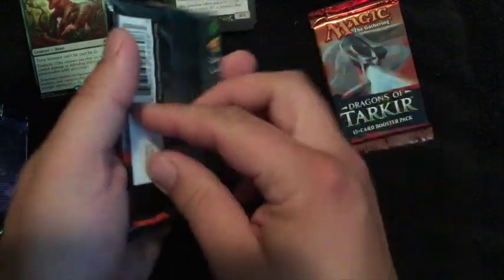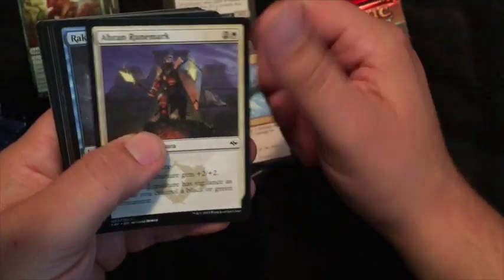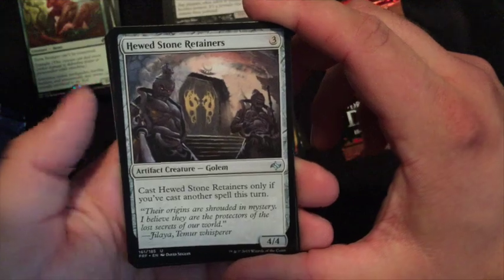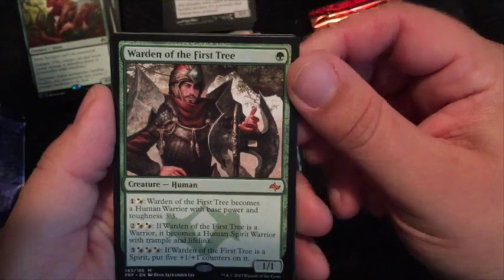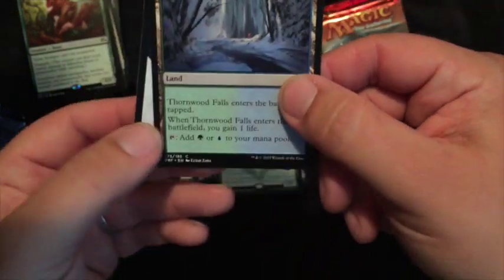Now let's do Fate Reforged. Uncommons: Hewed Stone Retainers, Renowned Weaponsmith, Mistfire Adept. Warden of the First Tree is the rare — it's got a bunch of interesting little powers. And then another Thornwood Falls, a dual land — kind of neat.